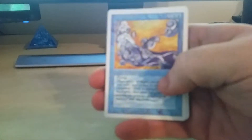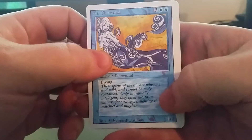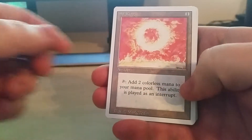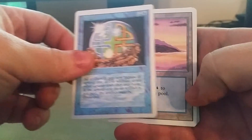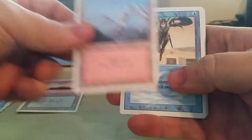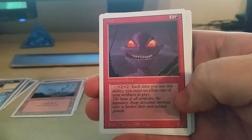So the rare should be the fourth one in. Air Elemental. Oh nice. Sol Ring. Energy Flux. Island. Mountain. Jump. Atog.